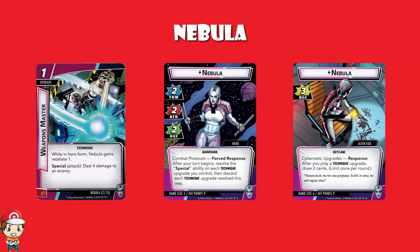Let's take Weapons Master — it's a one-cost upgrade. While in Hero form, Nebula gains Retaliate 1. There are actually two copies, which means you've got Retaliate 2, which is brilliant. You go to Hero mode, you've got two of these down, the villain attacks you, and they take two damage when they attack you. That is phenomenal. But it's also got a special skill that deals four damage to an enemy. So you'll have one turn in Hero mode with Retaliate 2, and then at the start of your next turn you deal four damage to an enemy twice — but then you lose them.